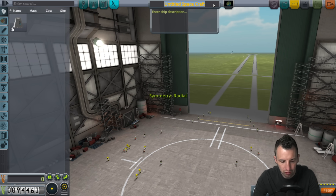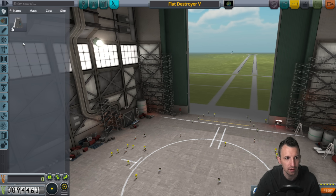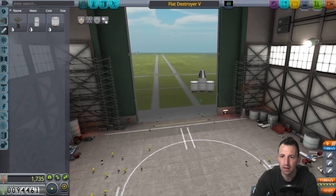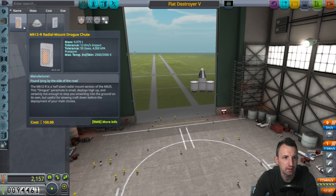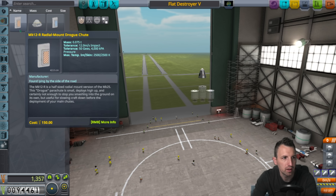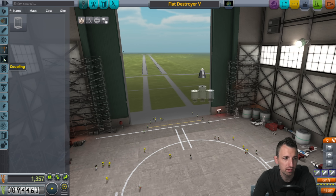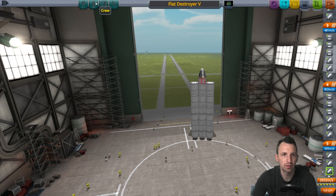We got out of atmosphere but our next job is to get into orbit, so the Flat Destroyer 5 is going to do just that. I've had a bit of a think. This is my first stage, and I do want this parachute up here - that worked well. I want to put a heat shield on. People have given me some fantastic bits of advice, which is very much appreciated. So we want this heat shield on here like so, and then a decoupler. The Flat Destroyer 5 is ready.